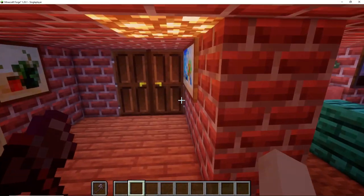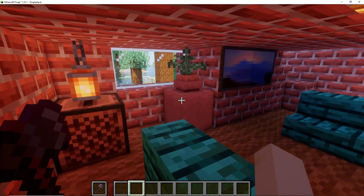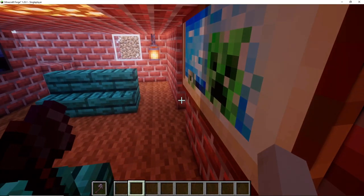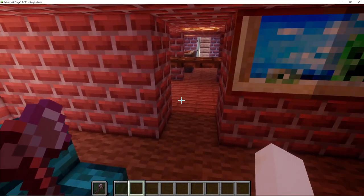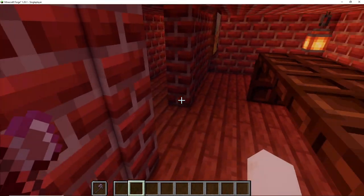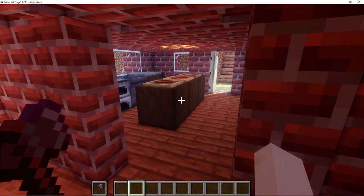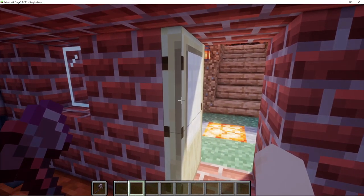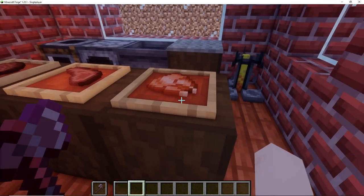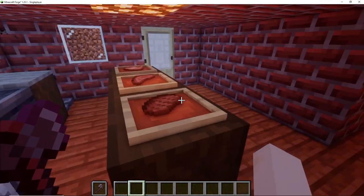Here we have our living room — a nice place where we can sit and chat. Our dining room with a table that didn't work out exactly like I wanted; it's a bit too high, but a table nonetheless. And a nice proper kitchen, much better laid out, with some plates of food already set out ready to be served.